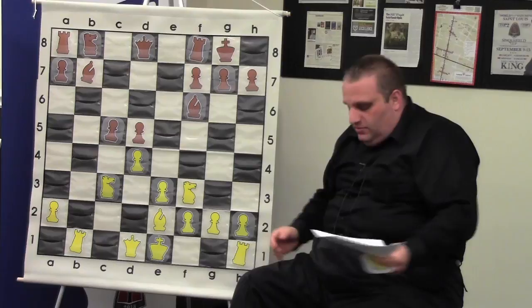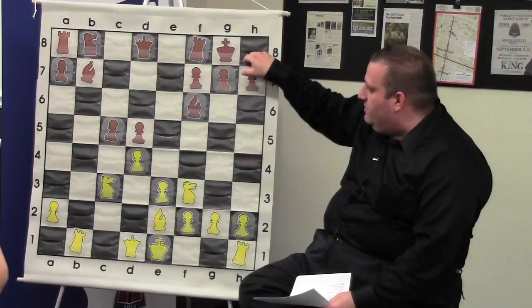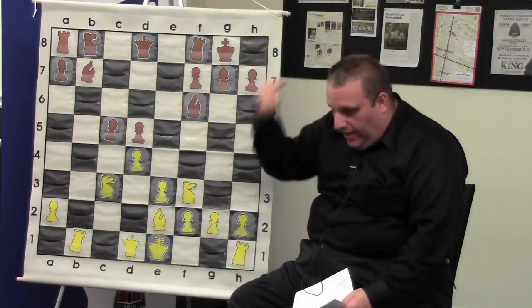One of my greatest victories from a personal standpoint was against International Master Leonid Bass, who you've never heard of. I was quite young — 14 — and that was one of the first IMs I ever beat. I had black in this position, again with the pawn here. I played queen to a5, which most grandmasters don't think is very good. Most grandmasters play bishop to c6, because the piece is attacked so they move it away. Queen a5 counterattacks the piece.